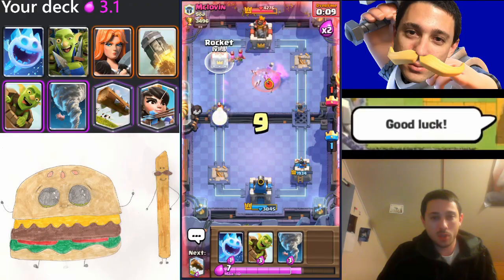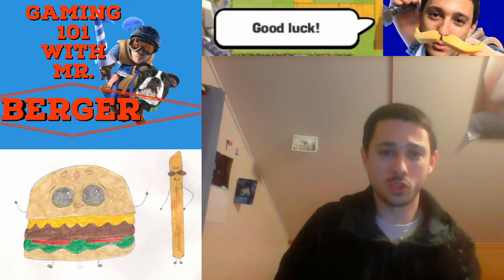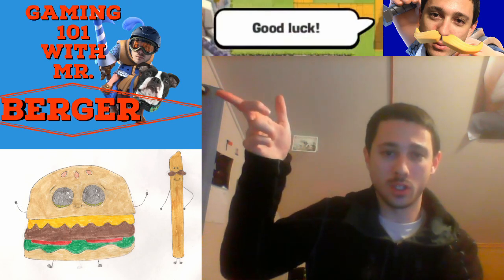Maybe I can finish him off with a rocket barrel again. You want to choose treasures, ideally, that synergize with your other treasures and with the other cards that you draw. Of course, I'll also be including some adorable doggy videos.